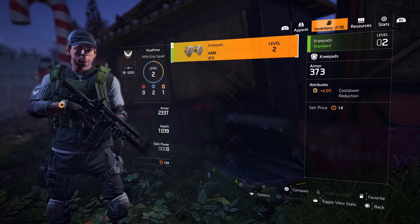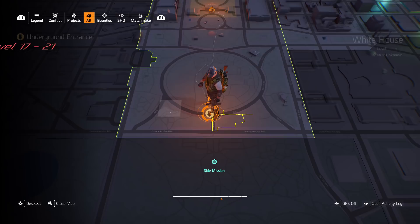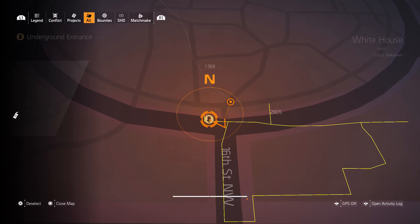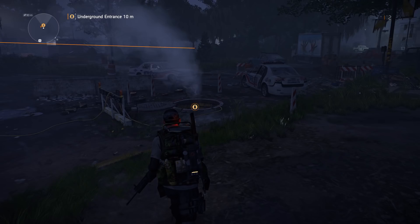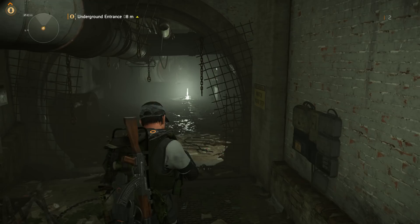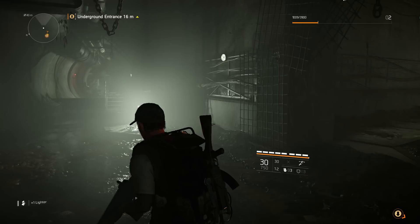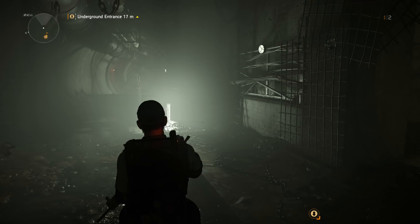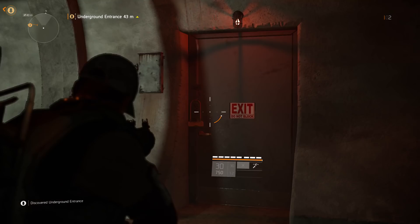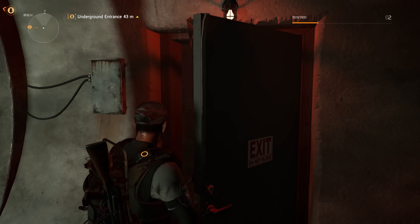The underground is one of the most lootable places in the game. Just walk up and slide into the entrance. The undergrounds are more like a sewer system and can be very large, with lots of loot — like this little backpack. You can also find secret doors down here: just shoot off the lock to open them, and most likely there's loot inside.